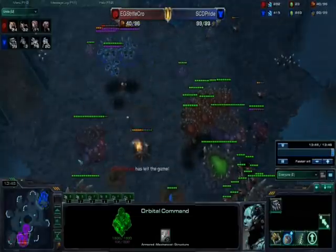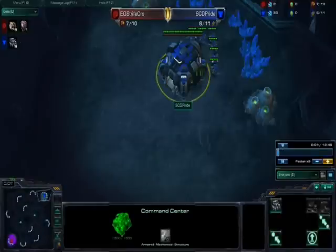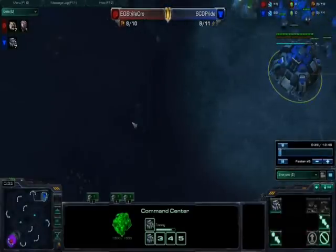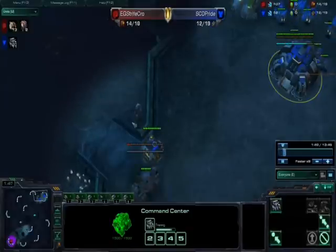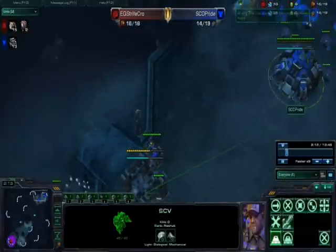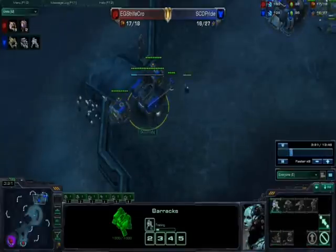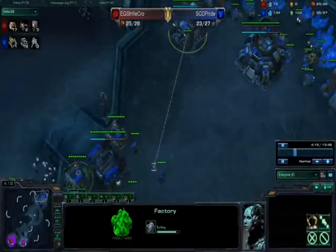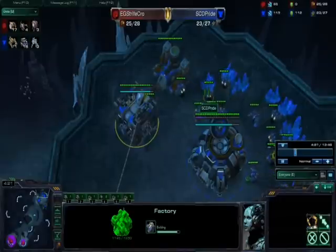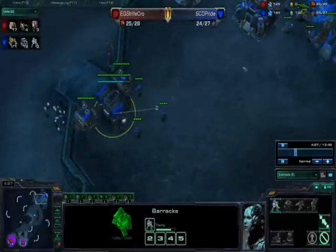He's forced to GG and just left the game. Anyway, that's StrifeCo for you. Here's a recap of the build: 10 supply, 12 barracks, 13 refinery. Build two marines, wall off, build your orbital. At 15 wall off, then build your first and second marine. Once your second marine is done and you have enough gas, put down your factory. When you start your factory, take your second gas when you have 75 minerals. From there, constant production of marines.